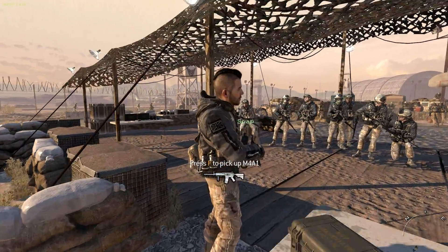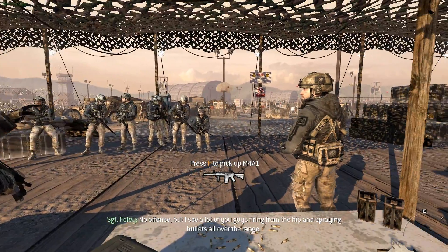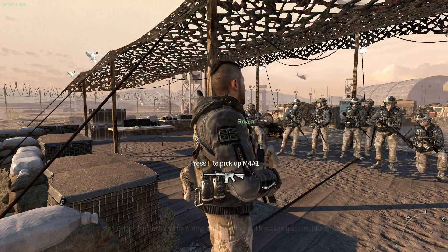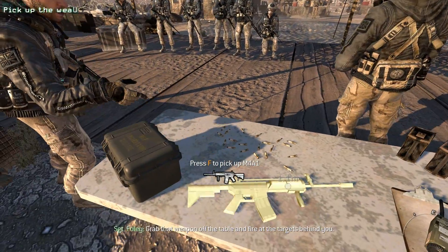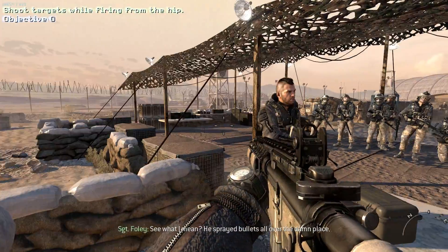Welcome to Pull the Trigger 101. Private Alan here is going to do a quick weapons demonstration to show you locals how it's done. No offense, but I see a lot of you guys firing from the hip and spraying bullets all over the range. You don't end up hitting the damn thing and it makes you look like an ass. Private Alan, show them what I'm talking about — grab that weapon off the table and fire at the targets behind you. Turn around and fire at the targets. You see what I mean?